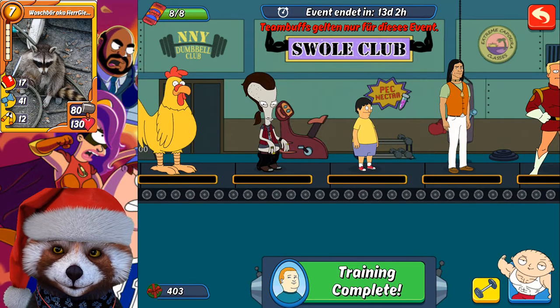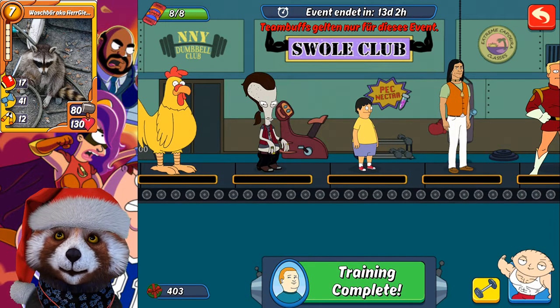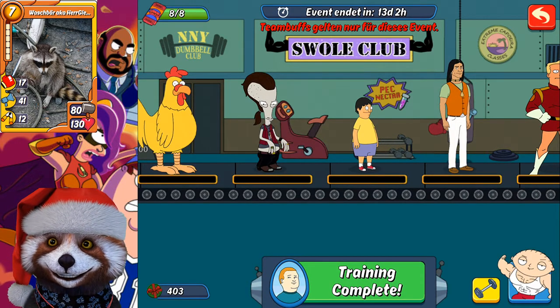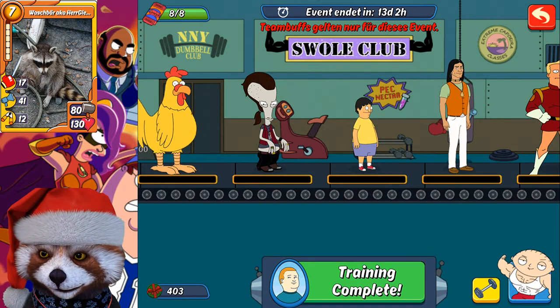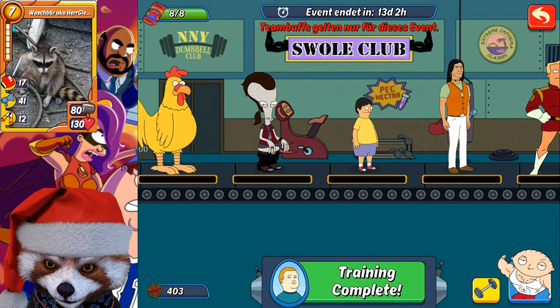Then you make your first fight in the Swole Club, earn coins, and with those coins you start researching again until the coins are completely gone. Then you make your next fight.